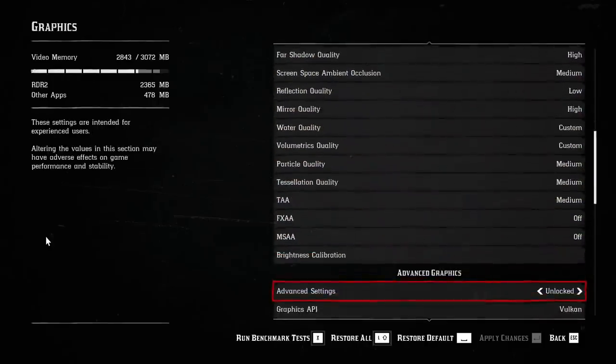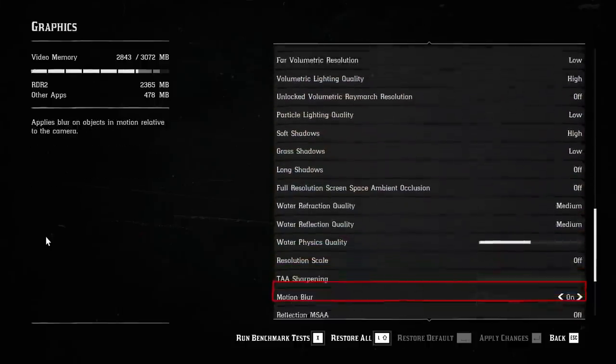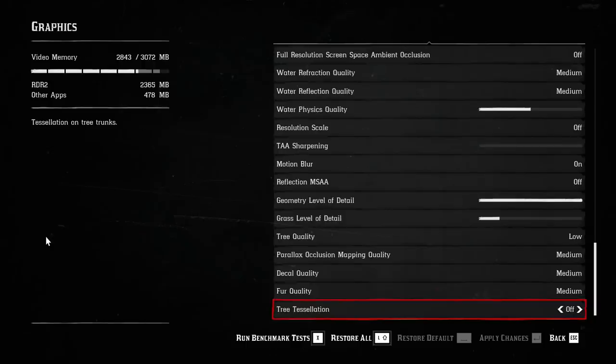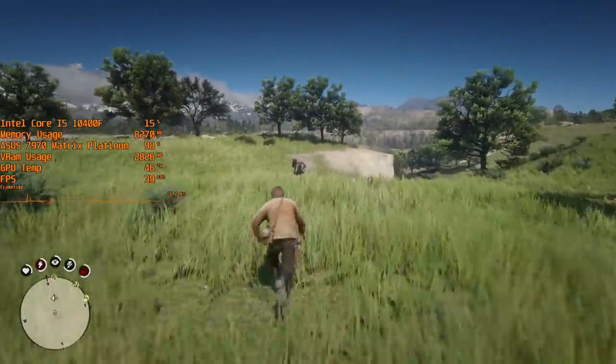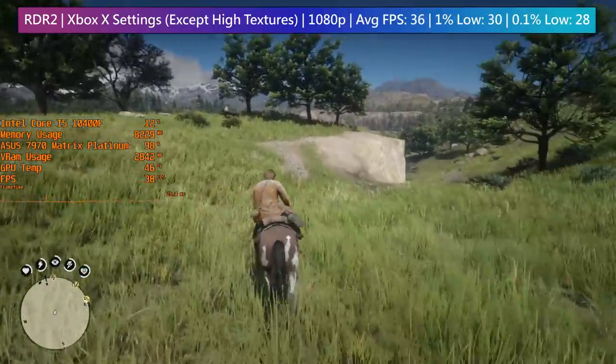Because the interest in older cards like this is lower despite what some prices tell you. Anyone can list an old GPU for triple its actual worth, but the real value will always be determined by the outcome of the auction. Patience is always key.